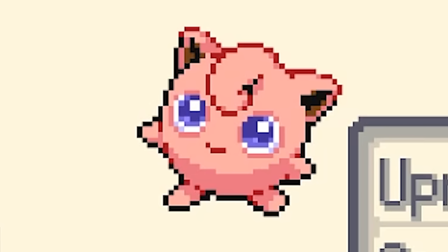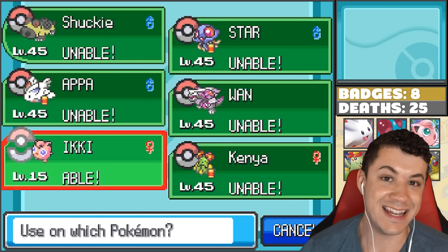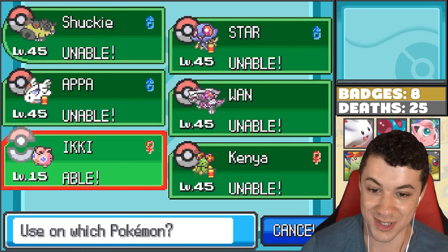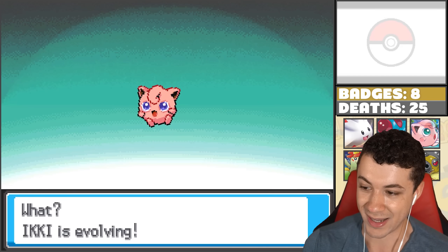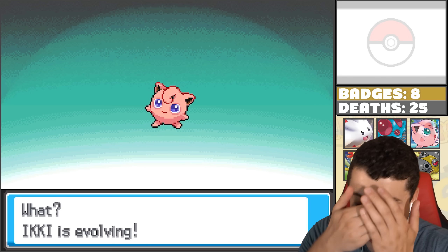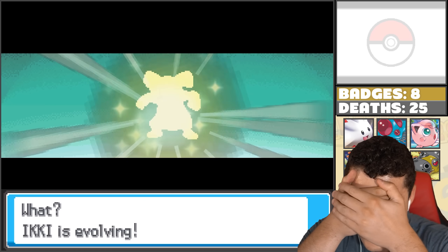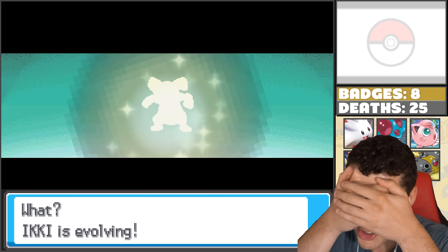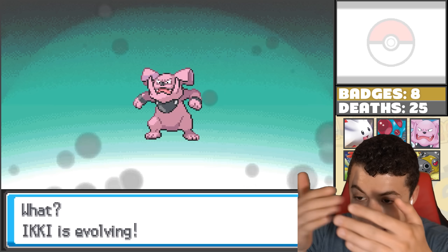There she is. Iki, get on the team. It's time to finally evolve you. And here we go. Honestly, I never thought we were actually going to find the Moonstone, so seeing this thing evolve is going to be great. Let's do it. Iki is evolving! Let me close my eyes. What's this thing going to be? As long as it's not Slaking, I'm pretty happy. I just don't want Slaking because of that terrible ability that it has.